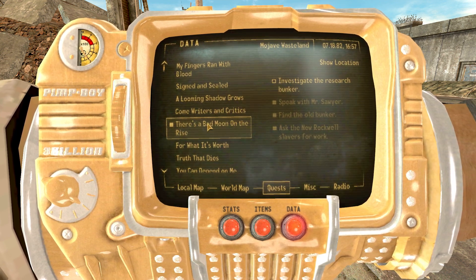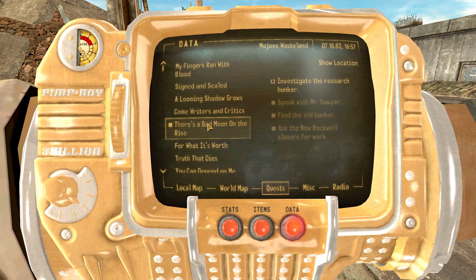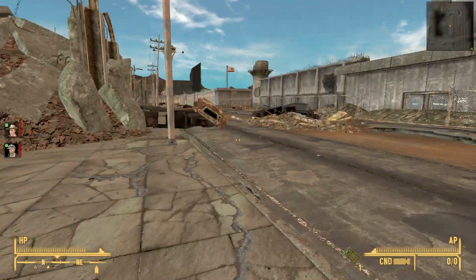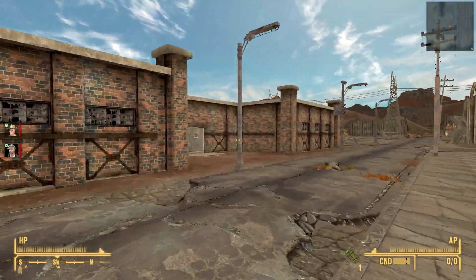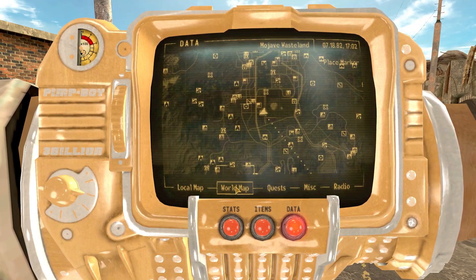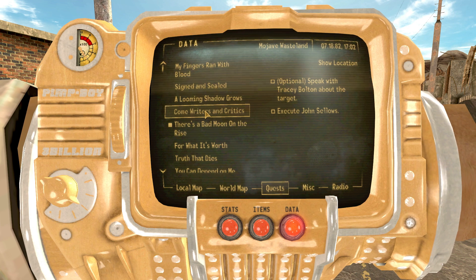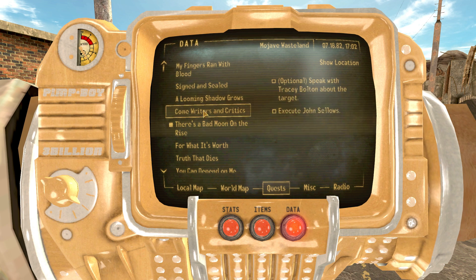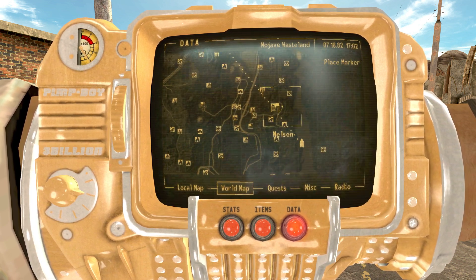I probably should have watched the last episode again to recap where I'm at. We met those NCR guys — she wanted me to go assassinate some people, and that guy wanted me to scalp some people. These are all the assassination missions. This is the research bunker — let's go do that because it sounds pretty interesting.